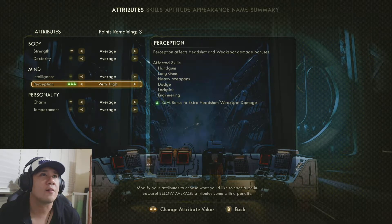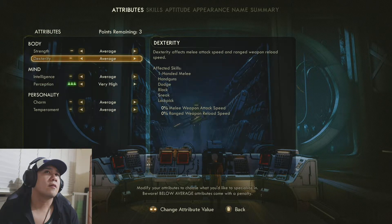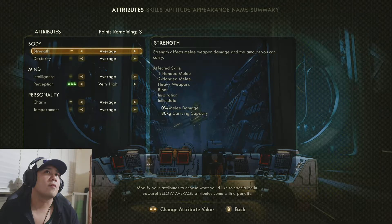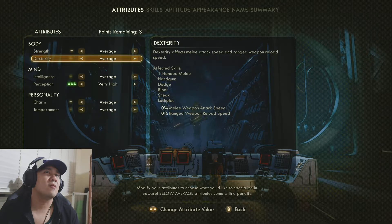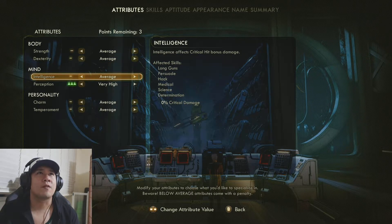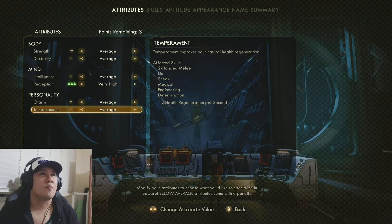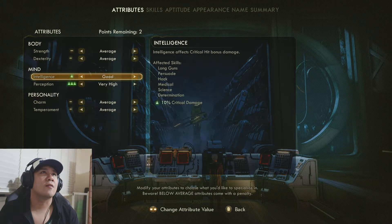I'll put it on higher. With your sharp eyes you could have been an aether wave detective. Affects melee weapon damage and amount you can carry. Dexterity affects melee attack speed and ranged weapon reload speed, and it affects critical hit bonus damage. Charm, I guess, is like charisma in Fallout 4. Temperament — I think I'm gonna spend more into this one. Smarter than my navigation computer.